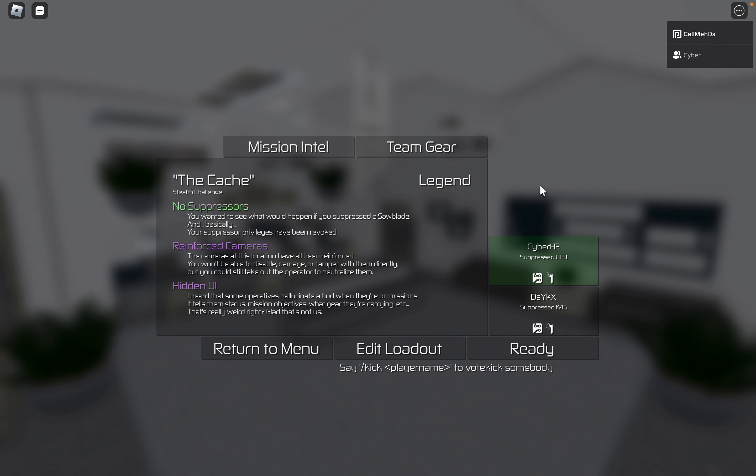Alrighty, today is the challenge to Cache — stealth, no suppressors, reinforced cameras, and hidden UI.